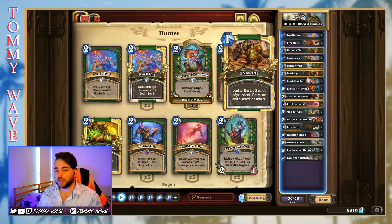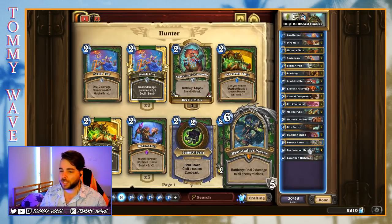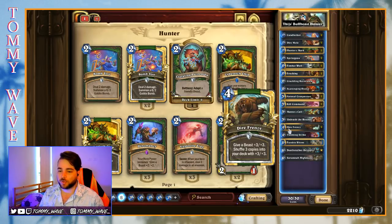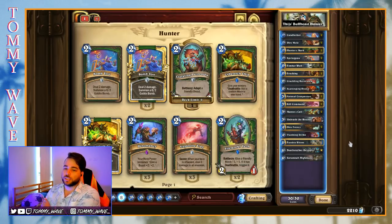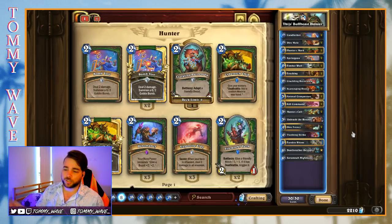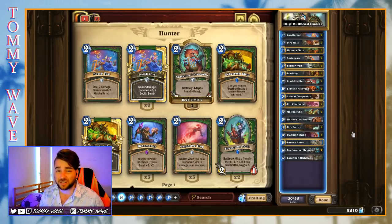We've also got Tracking in here, which is going to help us find our Rexxar. It does seem like we're going to be leaning pretty heavily on Rexxar to do a lot of that late-game heavy lifting, even though we do have the Dire Frenzy and Master's Call. Other than that, very typical Beast Hunter stuff — we've covered Beast Hunter many times this expansion: budget decks, full-on Tier 1 decks. Without further ado, we'll jump in and play some of Tyce's Buff Beast Hunter.